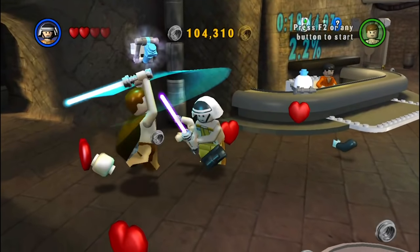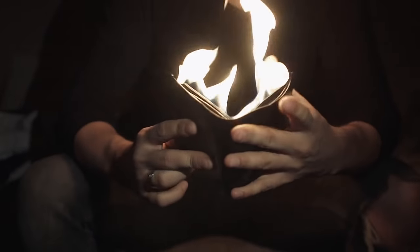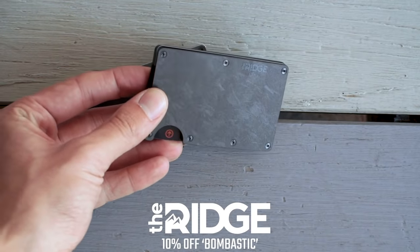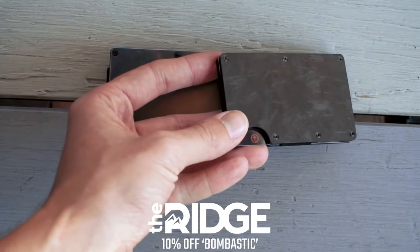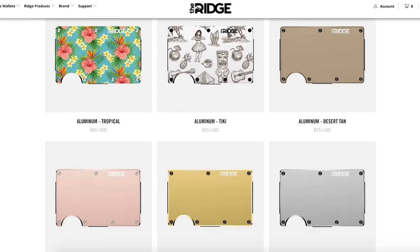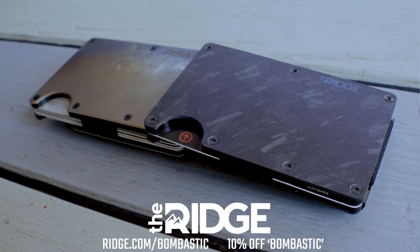Hey everyone, it's Andrew! Now just before we get started, today's video is sponsored by The Ridge wallet. Just like LEGO Star Wars has a bunch of unused characters, your regular everyday wallet probably has a lot of unused cards, receipts and things you don't need just sitting in there. And that's where the Ridge wallet comes in. Its sleek, compact design means you only carry what you need. I've been using one for ages now and once I got used to it, there was really no going back. These also make a great Christmas present. Go to ridge.com/bombastic and use the code bombastic to get 10% off with free shipping — details in the description.